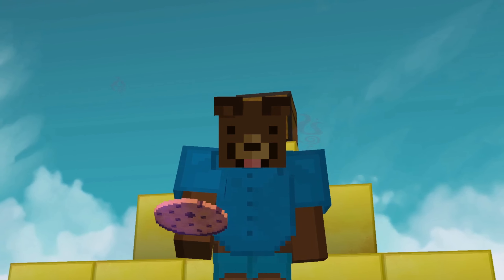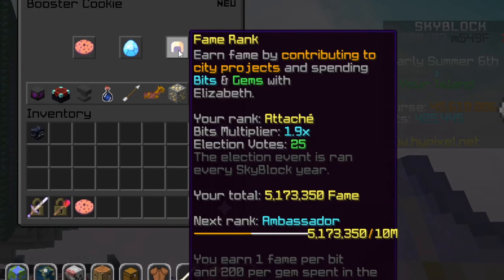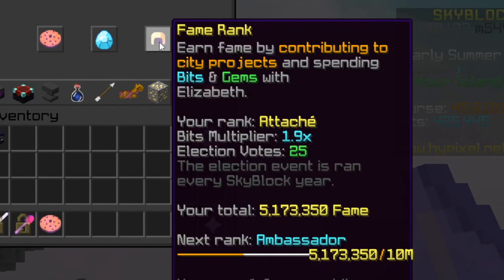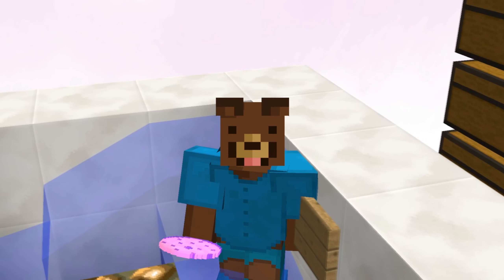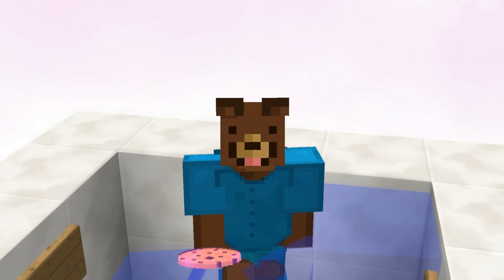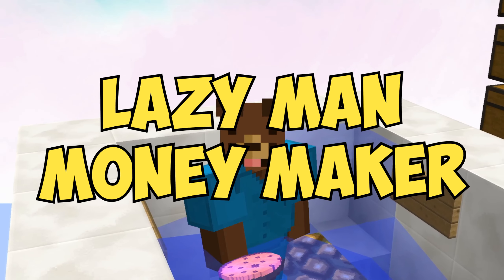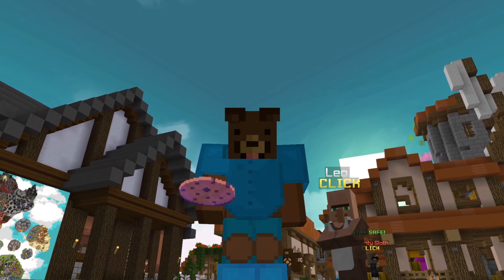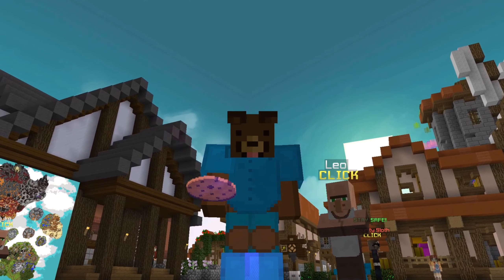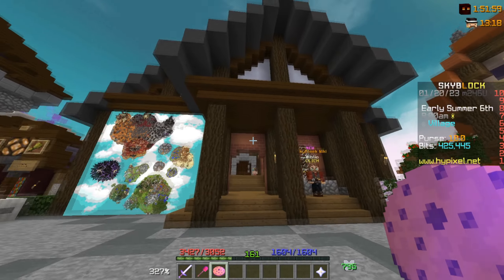This is a booster cookie, and by consuming it you can gain bids. Depending on your fame rank you can get a bids multiplier. The best way to get bids is simply by being AFK, making this the perfect lazy man money maker. I haven't had much time to play the game so sometimes I just get online to AFK, meaning I now have over 420,000 bids to spend.